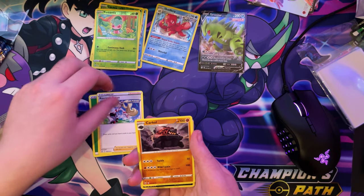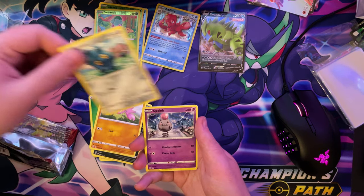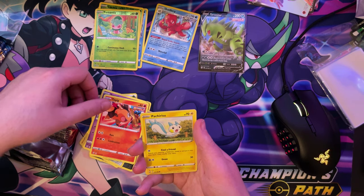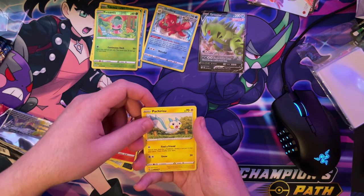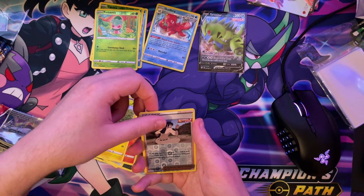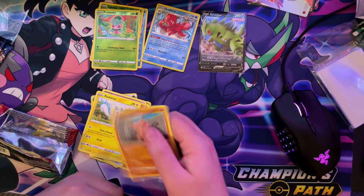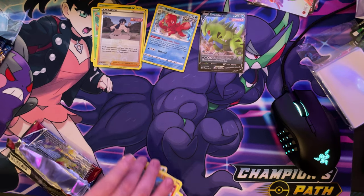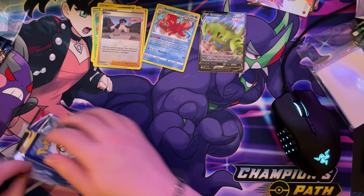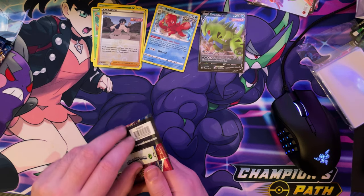We've got Korrina's Focus, whatever it is. We've got a Carkol again. We've got a Morpeko, or however you say it. We've got a Gligar. We've got a Bronzor. We've got a Phanpy. We've got a Tepig. We've got a Pachisu — I'm not sure how you say it — but we've got a Reverse Holo Bruno. And a Non-Holo Conkeldurr. I just hope, guys, that we get something good. Like, something amazingly good. Like another rainbow.